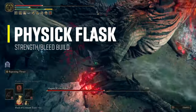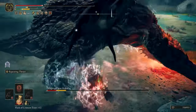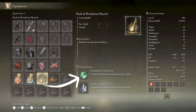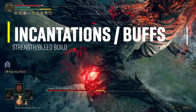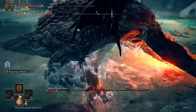I mainly use the Physique Flask before fighting tough enemies or bosses, along with the Golden Vow Ash of War and Flame Grant Me Strength incantation. The tiers I'm using are: first, the Greenspill Crystal Tear, which boosts stamina recovery speed — this build eats through stamina a lot, so having help recovering it is a plus. The second tier is the Thorny Cracked Tear, which boosts successive attack power and stacks with the Rotten Winged Sword Insignia. The only incantation I use on this build is Flame Grant Me Strength, to buff before tough enemies — but mostly for boss fights.